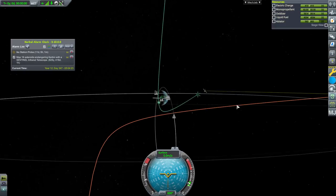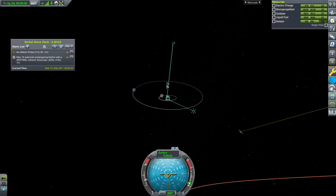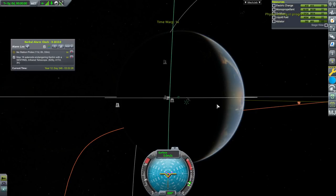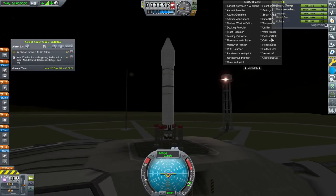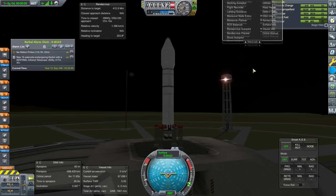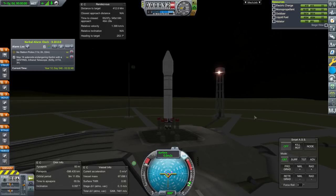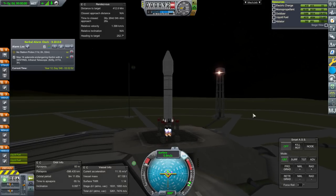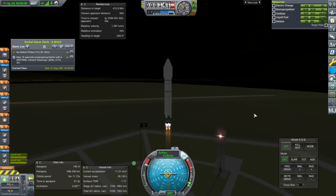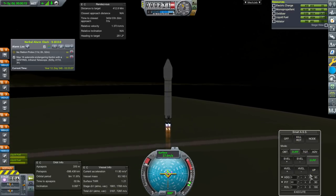If we target the Ike Station probe, we can see its approach — it's coming in going up. So we're going to have to head north to meet up with it. Okay, nighttime launch. Here we go — placing this into orbit. Because of the low thrust-to-weight ratio we'll go up for a bit and then gradually tilt northward. We should definitely set heading to zero, though I'd probably want to shade it a little retrograde to get rid of orbital velocity.